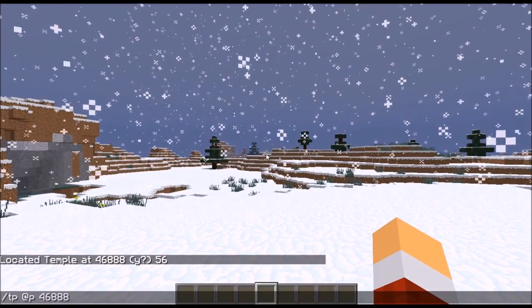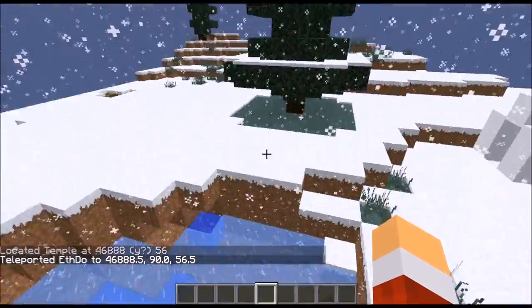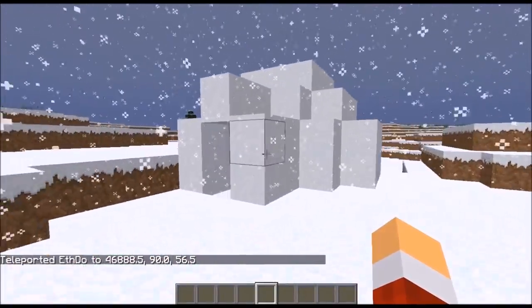Number 2: igloos are classified as temples, meaning when using the slash locate command you need to search for a temple instead of an igloo.